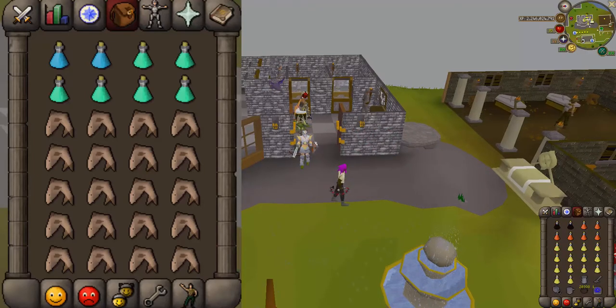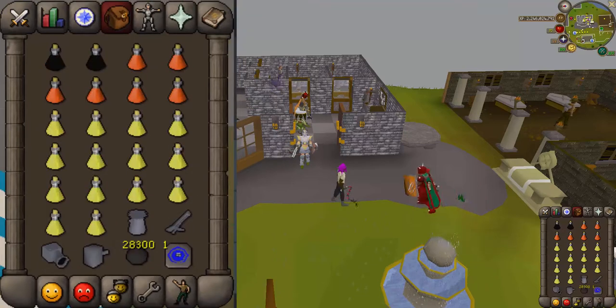For the last gear setup, you'll also want to bring a home teleport tab — go ahead and add that to your inventory. For the mid and high tier setups, we have two overloads with super prayers and saradomin brews. We also brought a cannon so it can aggro automatically and deal extra damage at the same time.